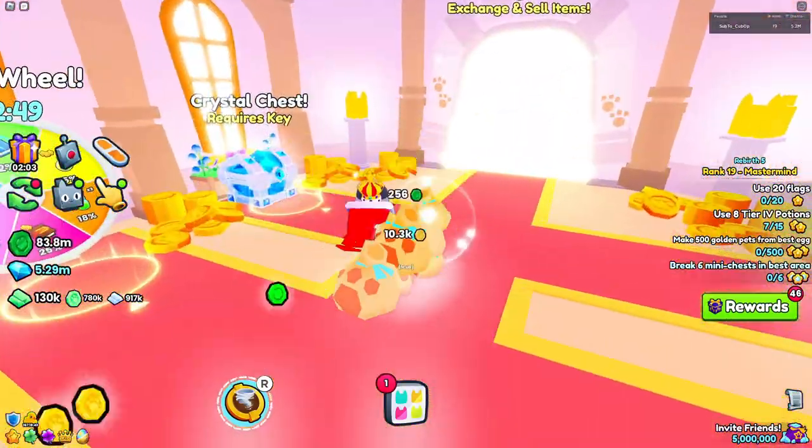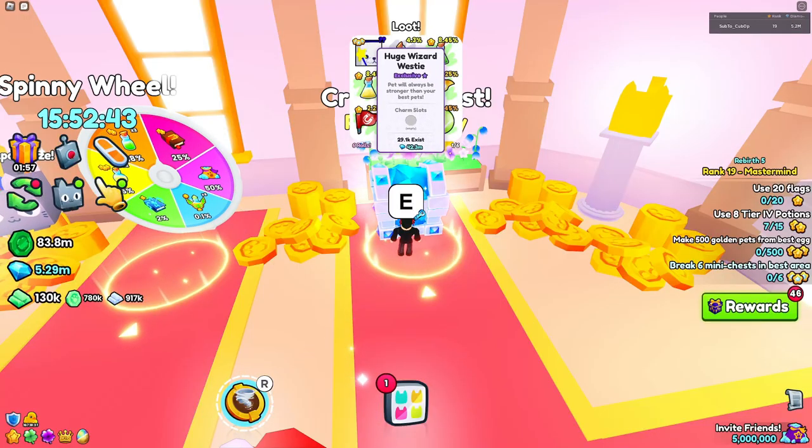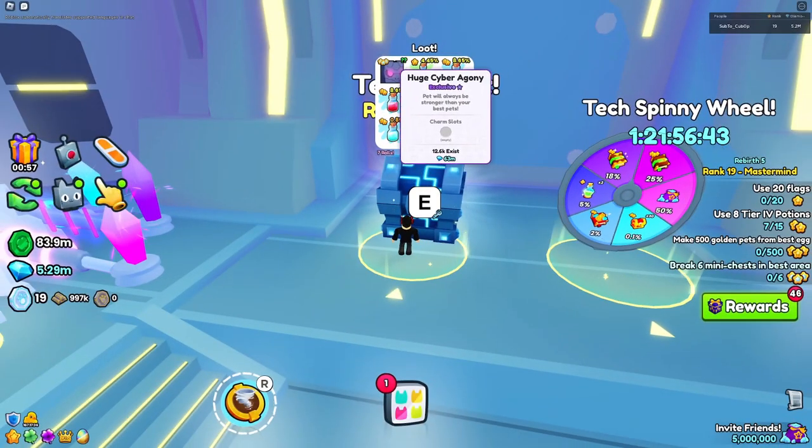Another way that has a spawn and tech counterpart is the crystal and tech chest. They both require crystal and tech keys respectively. The crystal chest can get you a chance of collecting the huge Wizard Westie, while the tech chest can get you a huge Cyber Agony.